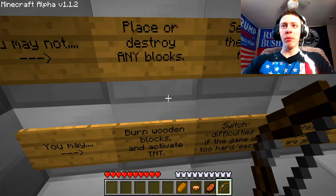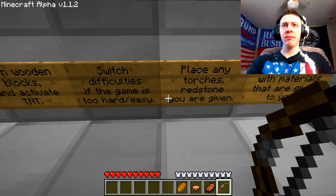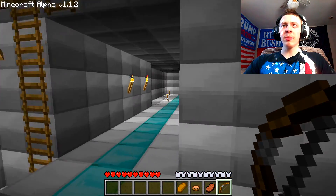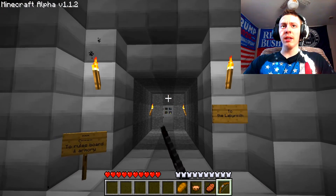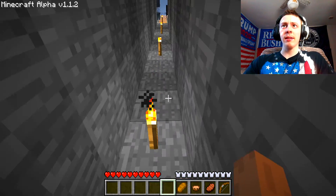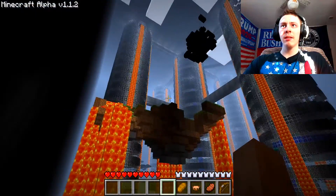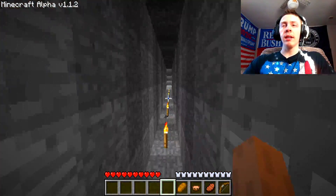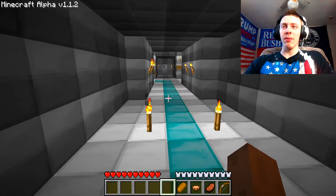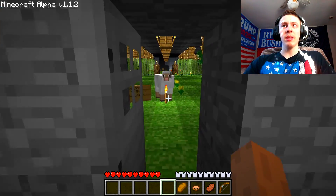What if you burn wooden blocks? It says you can't set fire to the wooden tower specifically, and you can't activate TNT. I'm not sure if I should go to the checkpoint or the labyrinth — it's very confusing. I don't know what the game wants me to do. I'm gonna go to the labyrinth because you're very unspecific, and I'm not gonna give it any criticism because it's one of the first maps ever.